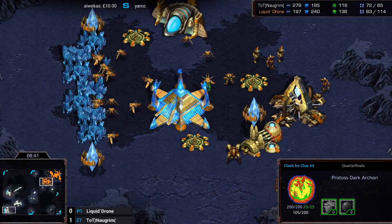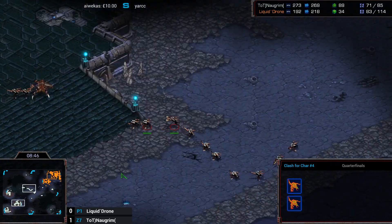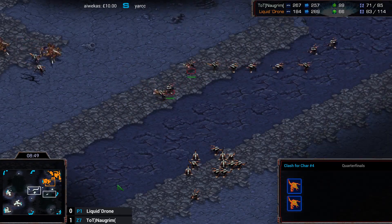He'll just leave it as his main hotkey, so every time he's macroing, he just switches back to like one or something and there'll just be a Dark Archon portrait on the screen. He's like, 'yeah, this is what I play this game for.'